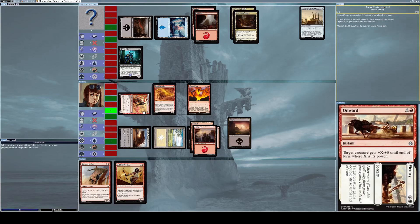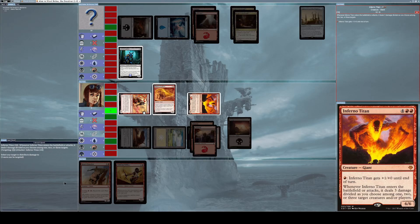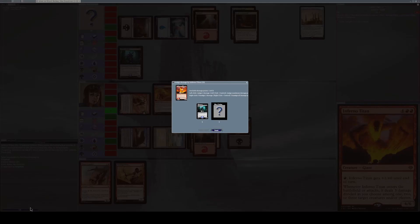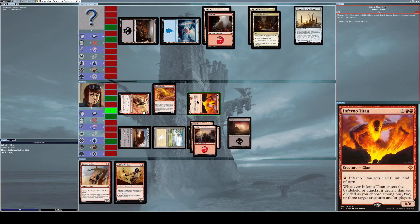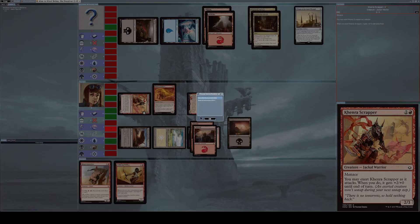I attack with just Inferno Titan — that should be enough. With the trigger, I distribute two damage to Kenra Eternal to kill it and one damage to my opponent. Kenra Eternal is dead and can't block. Inferno Titan now has 12 damage from Onward; my opponent only has nine life left, so the attack goes through. I win!